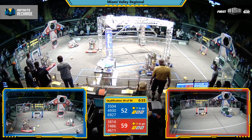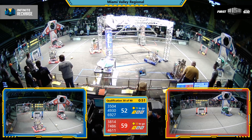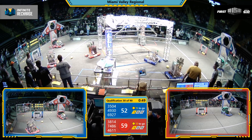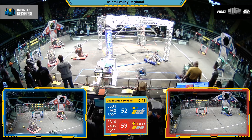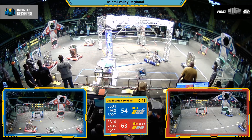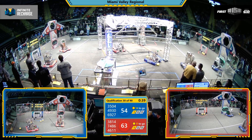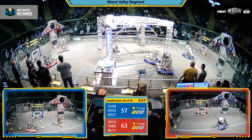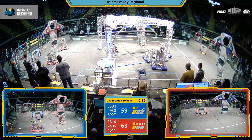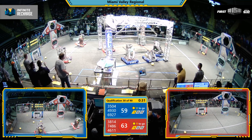46-11 on the move again for the Red Alliance. Red Alliance beginning to pull away — can they hang on? 46-11 places one, now two power cells into the power port, scoring in the outer port. Each power cell scored is worth two points. Coming up on the 30-second mark.